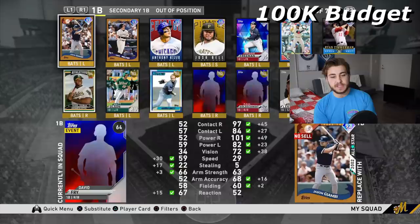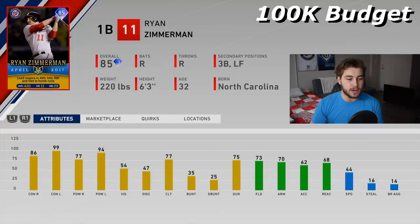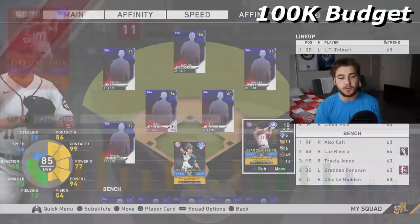Moving on to first base, we are going to be looking at another free card — Ryan Zimmerman. I really like this card as well. He's part of the new Player of the Month program and he is phenomenal. 99 and 94 power against lefties — he's going to hit lefties really, really well. 86 and 77 power, 54 vision, pretty good fielding at first base with 73 fielding, 44 speed. Really solid card all the way around, and I always do remember enjoying Ryan Zimmerman's swing.